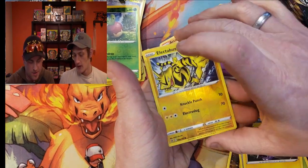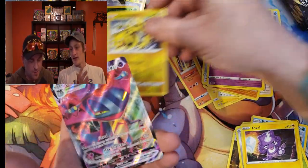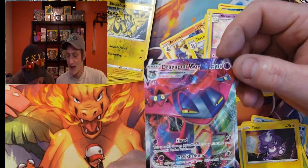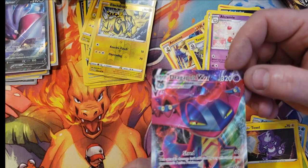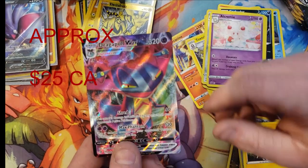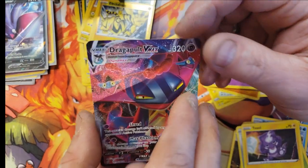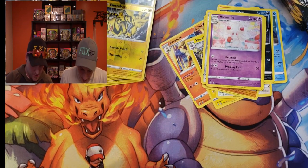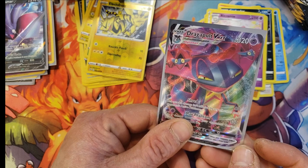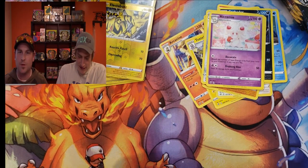Shout out to Kenny at Imperial Gardens for hooking us up with a full case today. We've got Electabuzz and a Dragapult VMAX Full Art. Very nice — it is so textured, it almost looks misprinted. It has a border here but it changes. That's kind of a strange looking card — very textured, very nice. It's shiny on the bottom but then it's kind of gritty, almost faded in the middle.